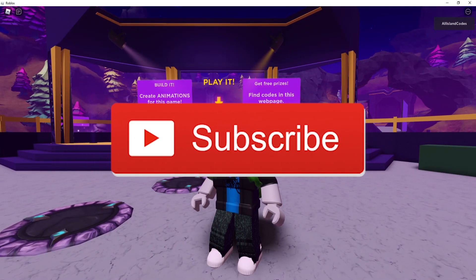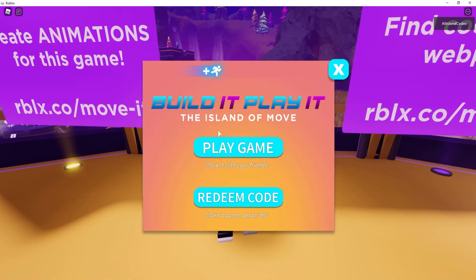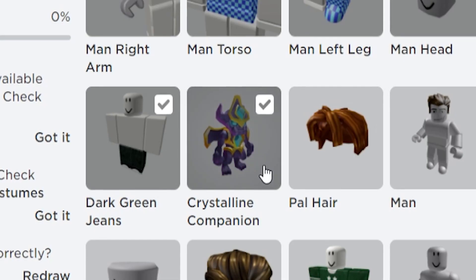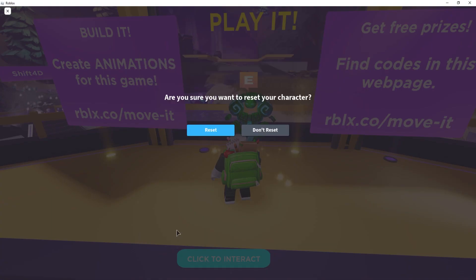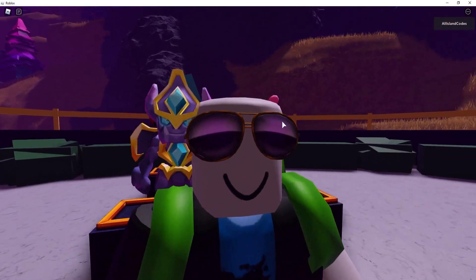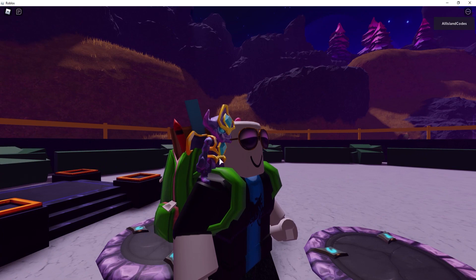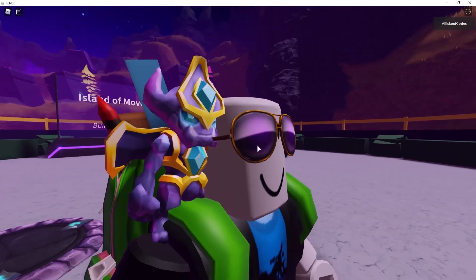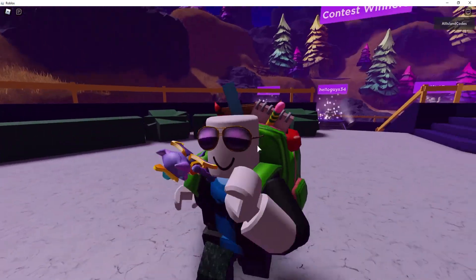We're really close to 300K subs — that would be insane! Walk up to the green guy and you can choose to play the game or redeem codes. Press redeem codes. The first and newest code gives you a Crystalline Companion, a new shoulder item that just released today — the code is WORLDALIVE. Hit redeem, successfully redeemed! Let's equip it and reset. Look at this — it is literally bigger than my head! It's a really cool detailed golem item that moves forward and back as you walk.